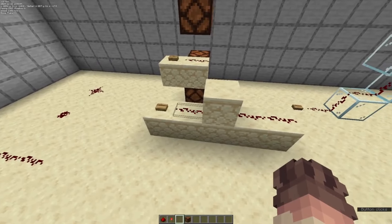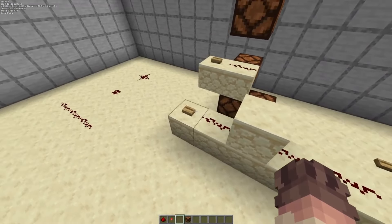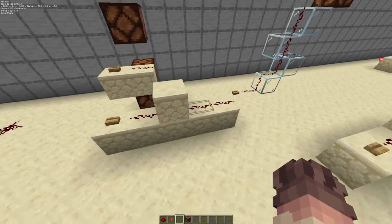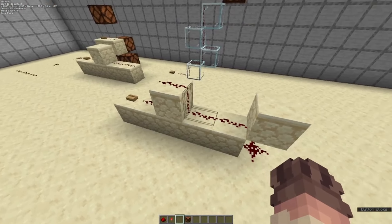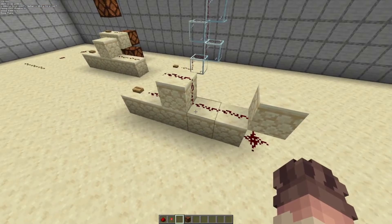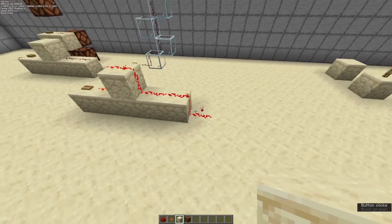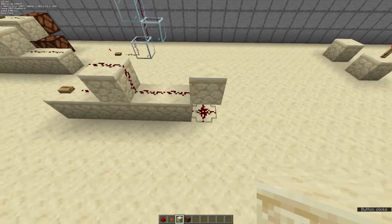Redstone dust traveling into a solid block will not transmit the power out the other side via redstone dust, because redstone dust has to be powered from a strong power source or a strongly powered block. Redstone dust can travel up and over a block; it cannot, however, travel over a block that does not have a solid face, such as stairs or the bottom half of a slab. It can also be cut off from a redstone line with another block — if we power this it gets powered there, but if we place a block it cuts it off.